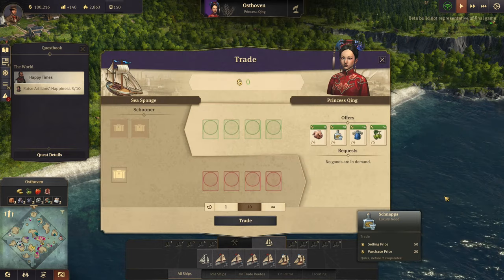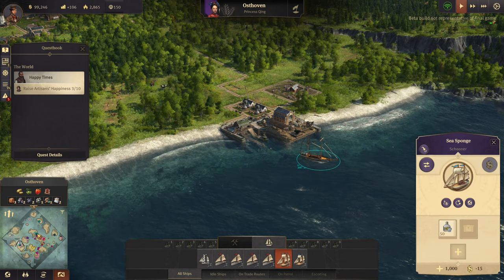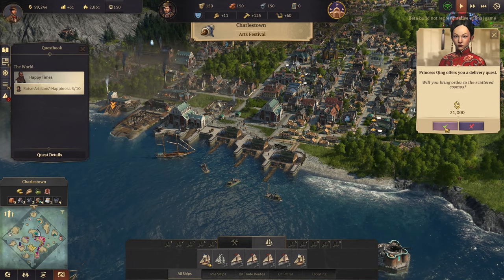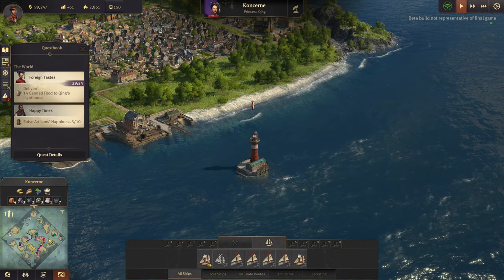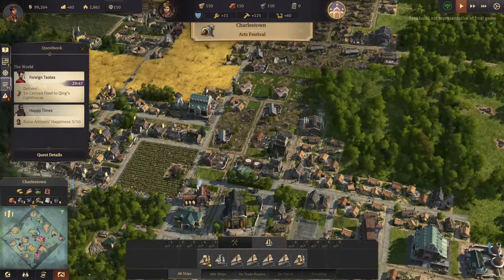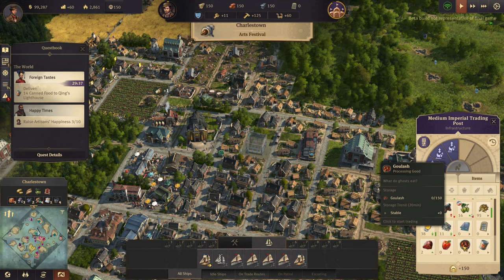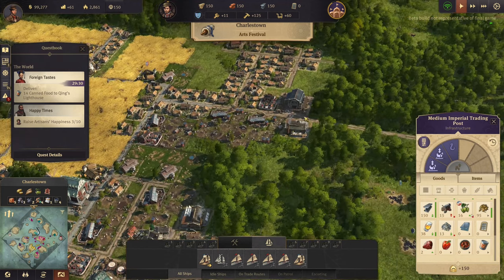I think I want to buy her schnapps to keep my people with a good amount on hand. Let's bring the schnapps over to here. Happy with the ongoing trade relationship - 21,000! What is this - deliver 14 canned food? Oh my god. I'm not sure I can deliver on the canned food - let me see. I think we have plenty of beef - we have two beef, okay, processing. We have to actually have the kitchen for that though.